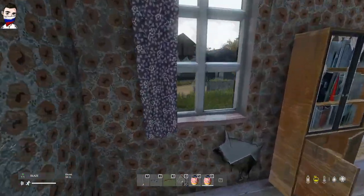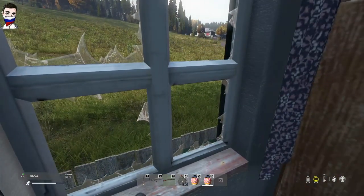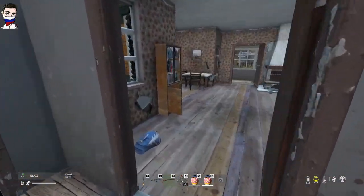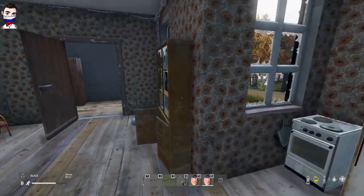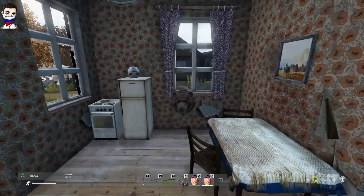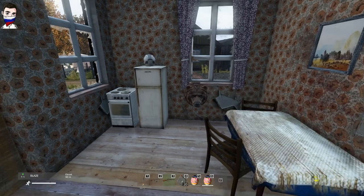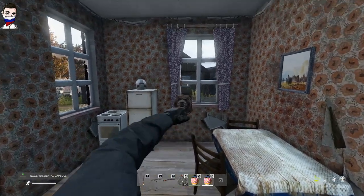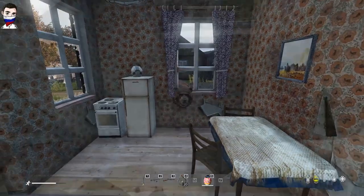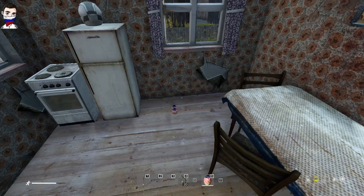Am besten macht ihr das, wenn ihr euch wie ich einfach im Haus versteckt und abwartet, bis er zu irgendeinem Fenster kommt, und dann durchs Fenster werfen. Das klappt nicht auf Anhieb – ihr müsst genug Kapseln mit dabei haben, um diesen Bären einzufangen. Komischerweise hat das Ei bei ihm erstmal nicht funktioniert. Ich habe natürlich einfach weitergemacht. Beim fünften Versuch oder so hat es dann funktioniert.